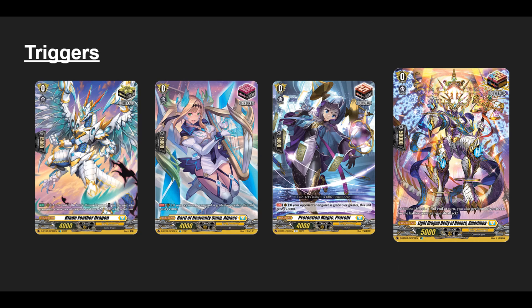For the trigger lineup, Bastion benefits from having a lot of critical triggers to bridge the damage gap with your strong, powerful columns. I suggest always maintaining at least 7 crits - the over-trigger counts as our way to Noah, so that's 8 triggers - then your 4 heals if you want to play those. The argument is: do you play draws or fronts? I choose to play draws, as draw triggers right now are really important to make sure we get enough rear-guards to play, especially in this set format.